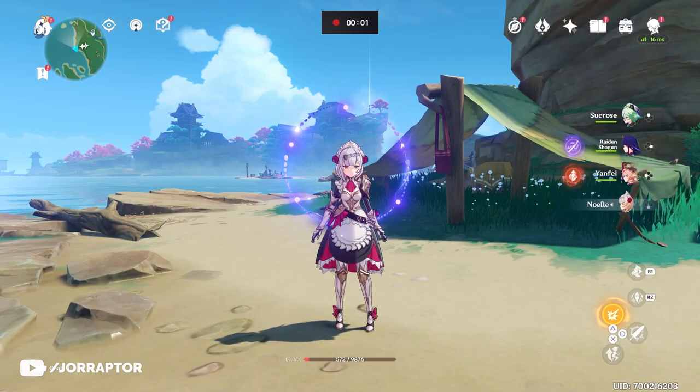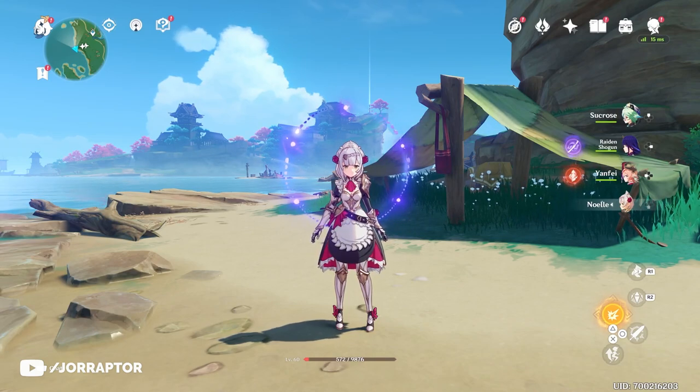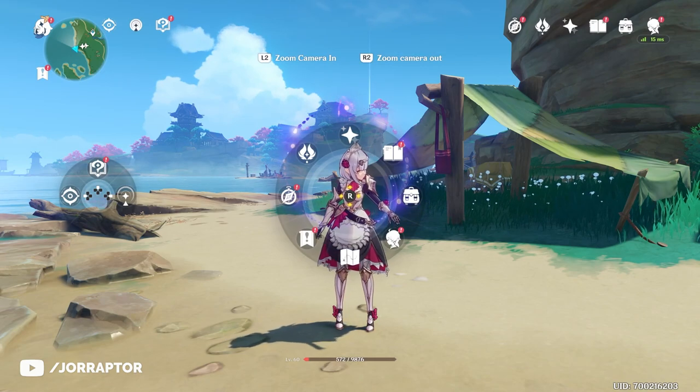Now if you want to swap things up a bit — I think I will be farming that Husk set for Noelle. Okay, now let's do the 10-pull. I'm going for Eula. I'm pretty excited about this, so let's get going.